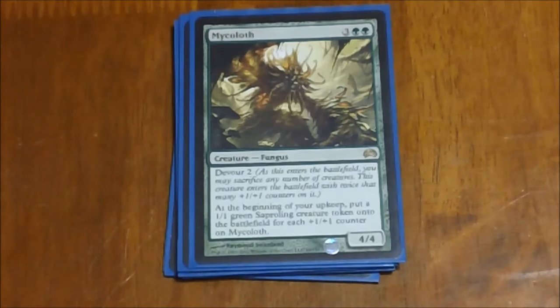Next we have Mycoloth — this thing is absolutely disgusting and broken in anything that generates any sort of tokens, especially massive amounts. It's a 4/4 creature for five mana and has Devour 2, which basically lets you sacrifice any number of creatures. For every one you sacrifice, he gets two +1/+1 counters — and things like Doubling Season and Primal Vigor are going to double those counters. The second ability is that at the beginning of your upkeep, if he's on the battlefield you get a 1/1 green saproling creature for every +1/+1 counter on him — and those also trigger off our doubling cards. So if you sacrifice ten small tokens, you're already putting twenty counters on him without any doublers, and then every turn you're putting out ten more guys — you replace everything he devoured and then some.